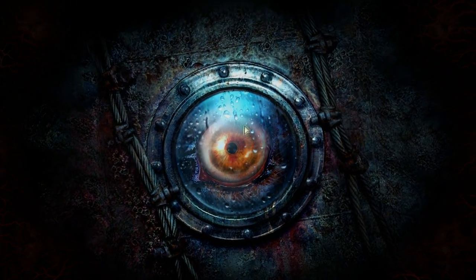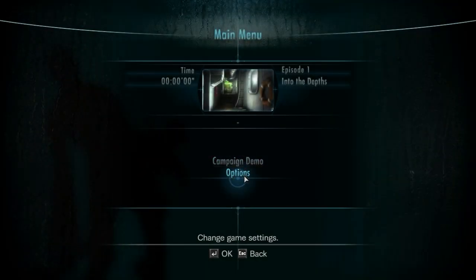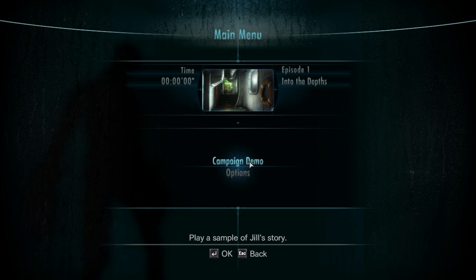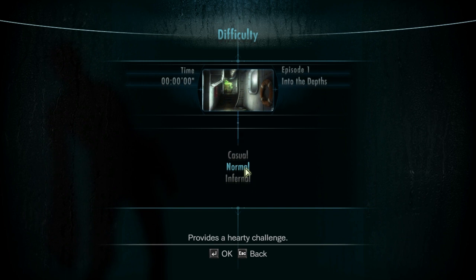Let's check out the options. Campaign demo — play a sample of Jill's campaign. Difficulty options: normal, infernal, casual. I'll go normal of course. Equip Genesis, hold to scan.